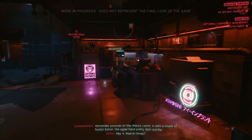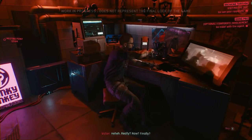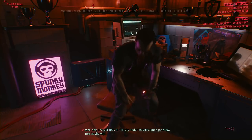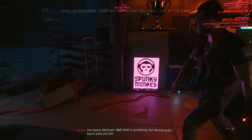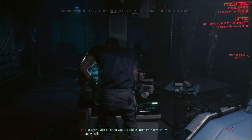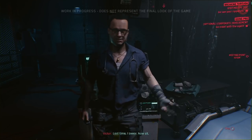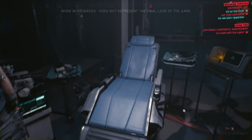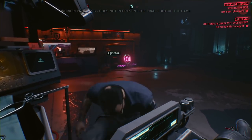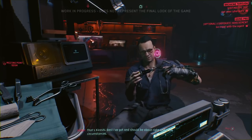V greets her Ripper Doc, Victor, and asks to bump up her specs. She's got a job from Dexter DeShawn — the Dexter DeShawn — and needs an upgrade, promising to bring the eddies later with interest. Victor prepares Karoshi — the best he's got — and tells V to jack in. He'll install an optical scanner Mark 1 and a subdermal weapon grip. The scanner displays data on the cornea. The weapon grip link isn't labeled, but it looks like it'll talk to Karoshi Tech.